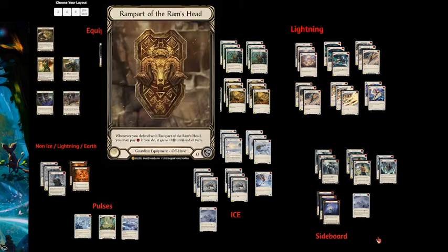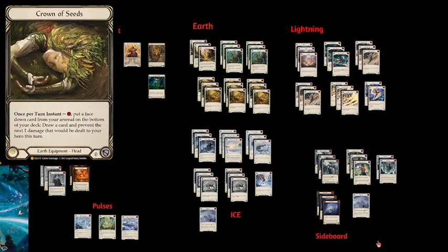Crown of Seeds is synergized with Rampart of the Ram's Head and Null Rune equipment. You can pitch a blue, spend one to activate Crown of Seeds, and then have two floating to use Rampart and other abilities on your opponent's turn. Additionally, going from a card in your arsenal to a new card in hand puts you in a better position to use Bravo's ability — often you might have two of the three pieces for the fusion and Crown of Seeds lets you fish for that third one.